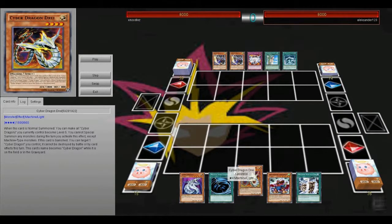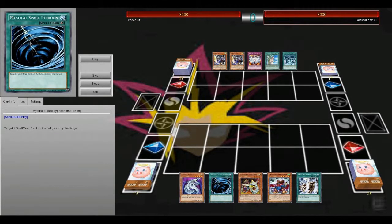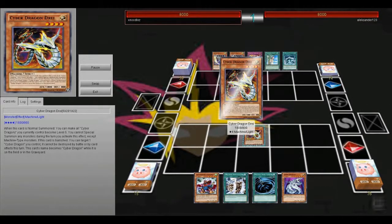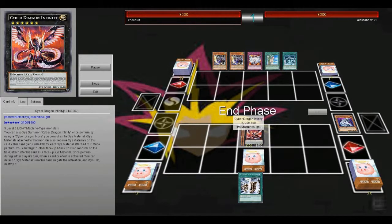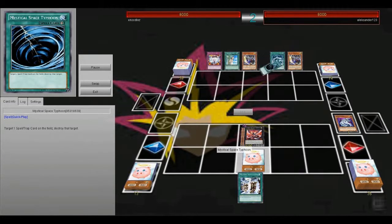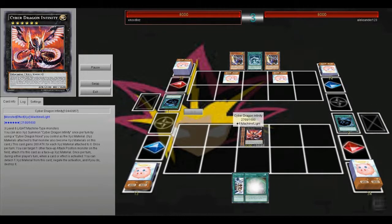Some more Cyber Dragon deck. I'm facing Sinjus here, which is pretty sweet because I recently got second with them at a locals. I just go for the Dre, get out Quick Draw, make the Infinity, and then set the MST. He decides to MST my MST — alright, whatever.